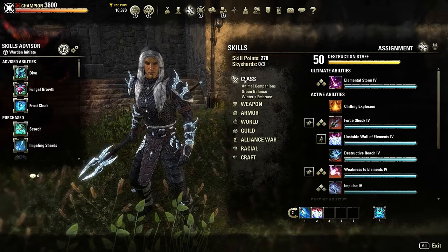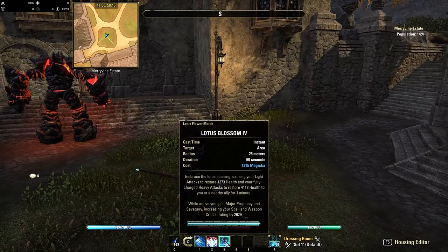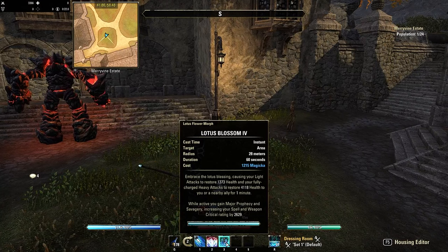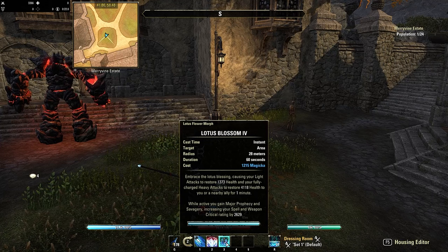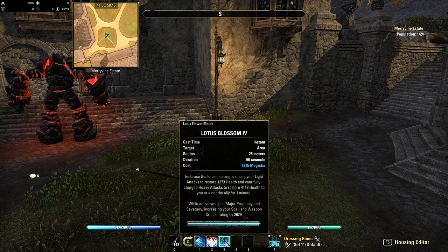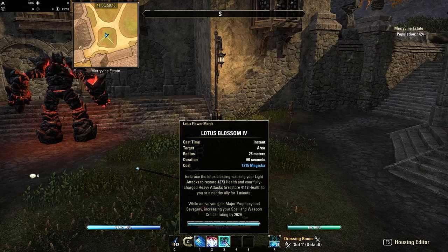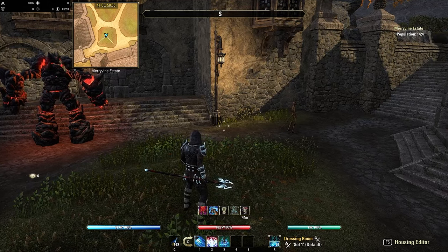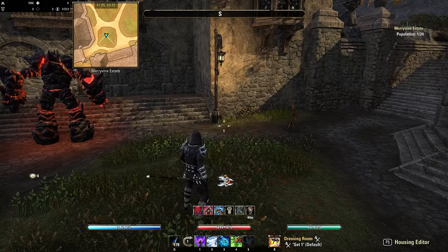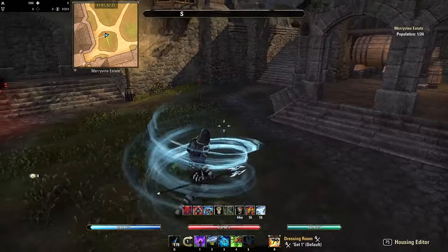Next we're going into the Green Balance line and getting Lotus Blossom. Activating this causes our light and heavy attacks to restore health for an entire minute to us or a nearby ally. While active you gain major prophecy — and this effect applies on both bars, even though it doesn't say that. This provides some healing over time while we can also spam Destructive Reach to get instant health.